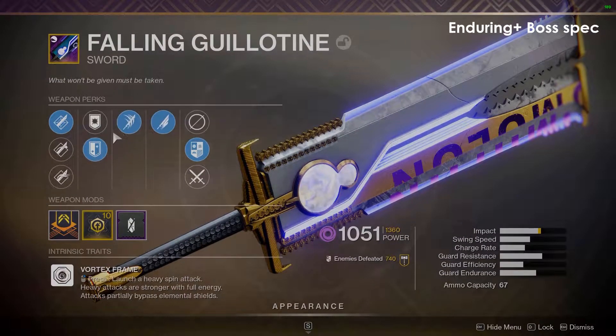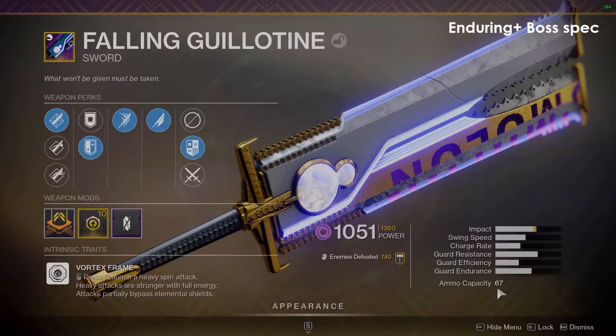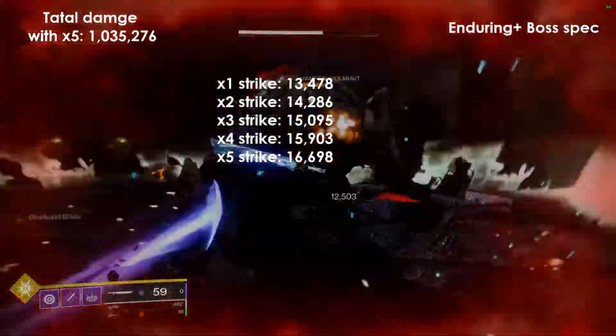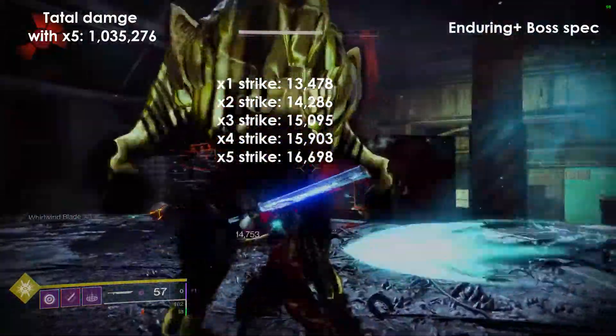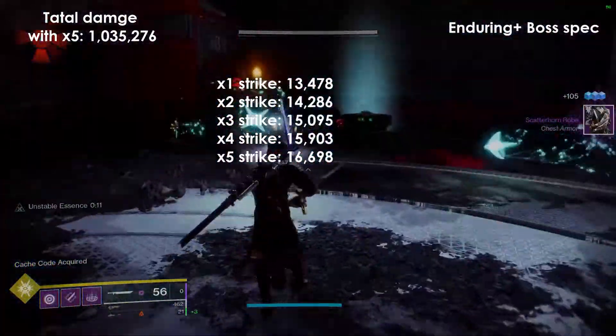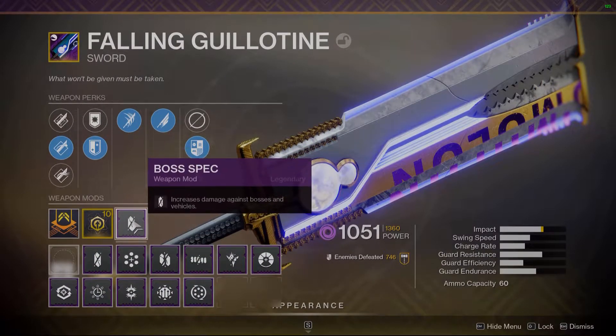Now we'll go to Enduring Blade, which is the one with the most ammo. I didn't put Backup Mag on this one because it only gives you an additional three rounds. But you can see here the total damage is 1 million — we passed the 1 million mark, which is really cool. The next one I wanted to test is actually probably the biggest surprise of this whole video: Honed Edge plus Boss Spec.